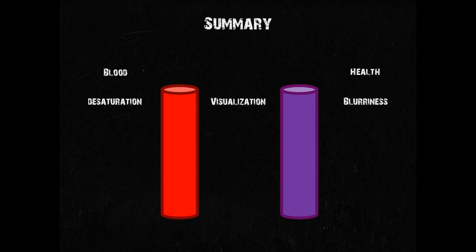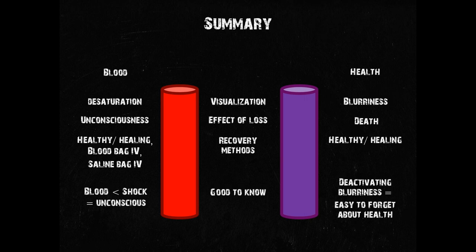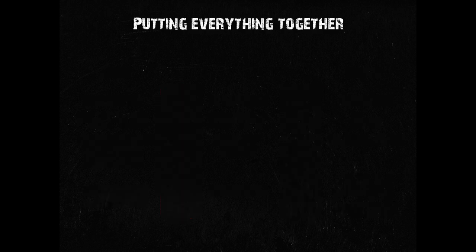The way those two are depicted in the game is through visual effects. If your blood level decreases, your screen becomes desaturated. If your health decreases, your screen becomes blurry. The ultimate result of blood dropping below 500 is unconsciousness, but losing it all won't kill you. Losing all your health, on the other hand, will kill you. Blood can be artificially restored by using blood bag IVs or saline IVs, or naturally by regenerating, indicated by the healthy and healing statuses. Health cannot be restored artificially, but only through natural regeneration, and only if your blood level is at its maximum. It's also useful to know that taking damage increases the hidden shock value, which causes you to drop unconscious when it exceeds your blood level. The important thing to know about health is that deactivating blurriness makes you oblivious of your health status, and if you don't regenerate in the meantime, all the wounds your character has ever suffered have yet to heal.